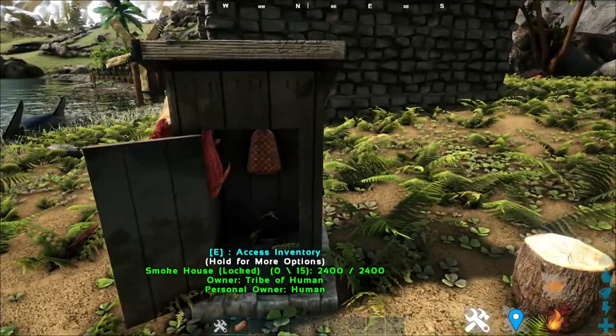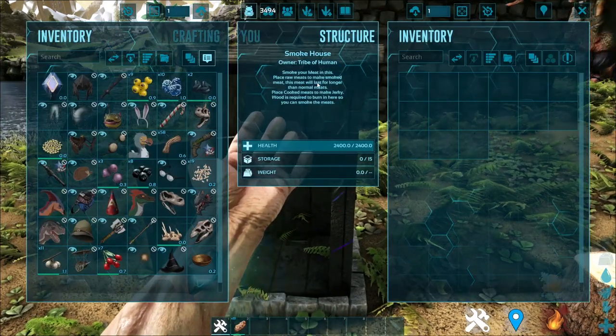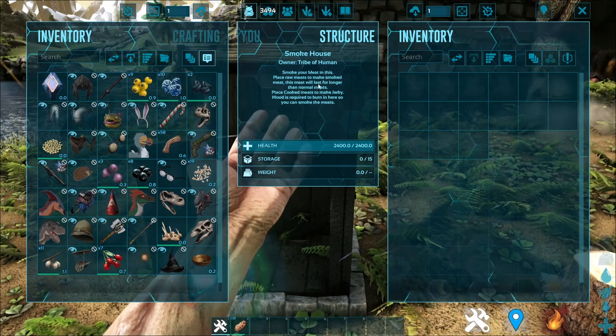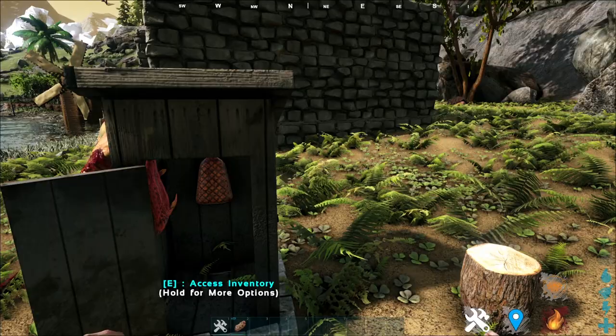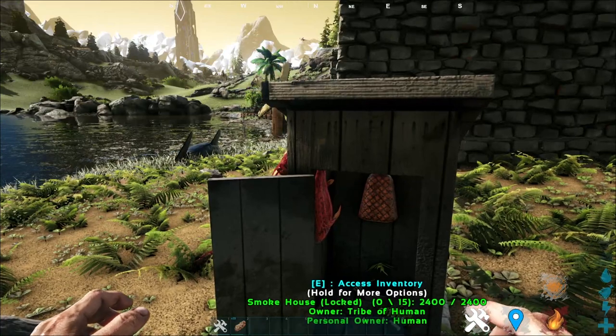Next up is this particular structure, which is the Smokehouse. The Smokehouse is basically used to make smoked meat, as this meat will last longer and stuff like that. Unfortunately, I can't really show you any of the smoked meat because the spawn commands don't really work, but let's move on to the next part.